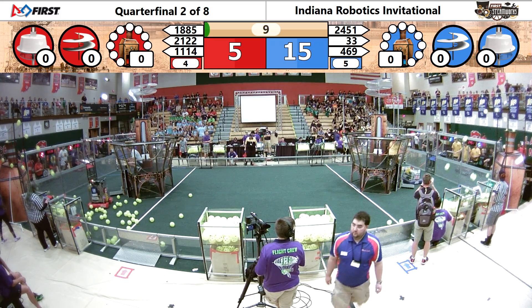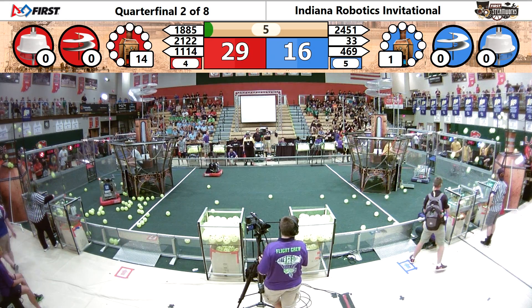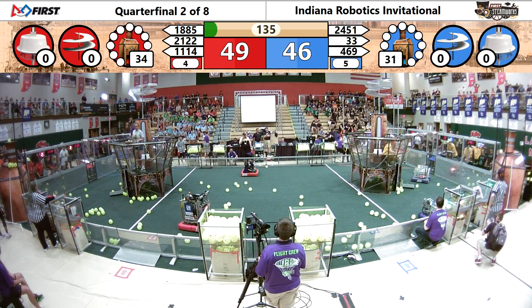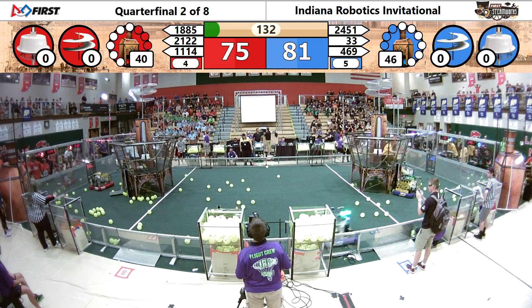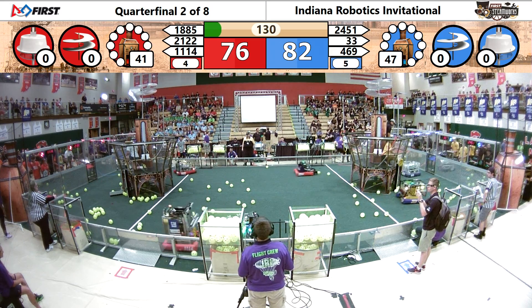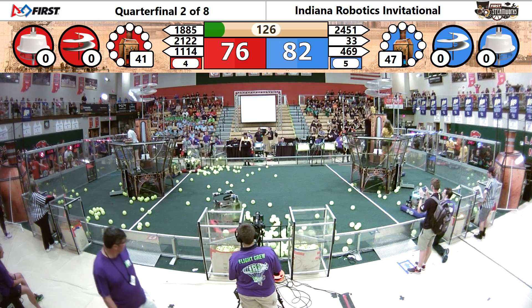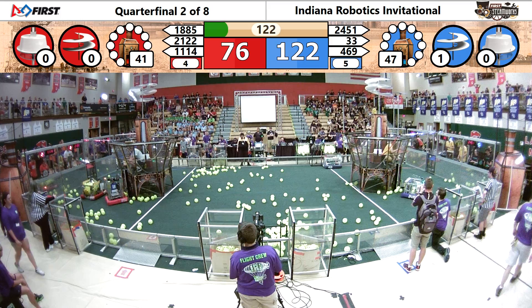Symbotics and Team Tater quickly spewing a lot of balls into the red goal. Pwnage and the Killer Bs doing it on the blue side. Pretty equally matched there as far as shooting ability — 46 and 41, 47 and 41 KPAs respectively. Blue with a little bit of a lead there.